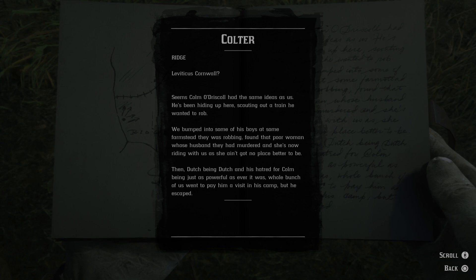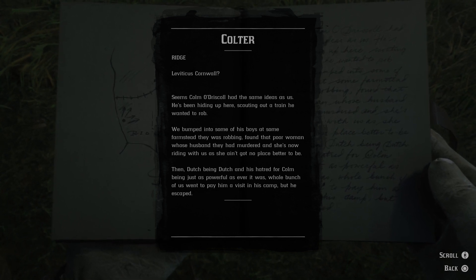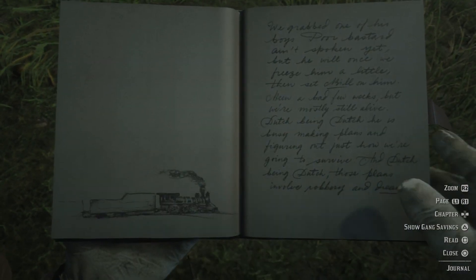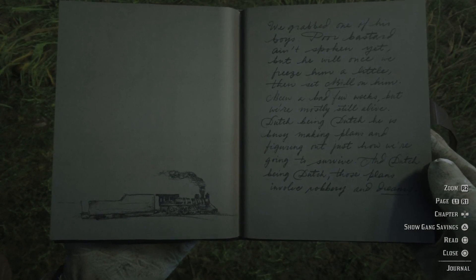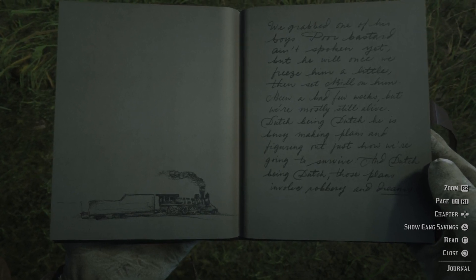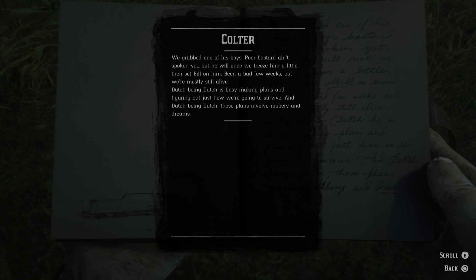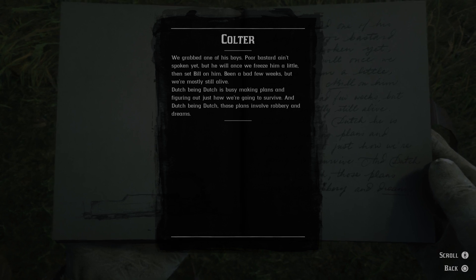Then, Dutch being Dutch, and his hatred for Colm being just as powerful as it ever was, a whole bunch of us went to pay him a visit in his camp, but he escaped. Another train drawing, this time a bit more in detail. We grabbed one of his boys — poor bastard ain't spoken yet, but he will once we freeze him a little, then set Bill on him. Seen a bad few weeks, but we're mostly still alive. Dutch being Dutch, those plans involve robbery and dreams.